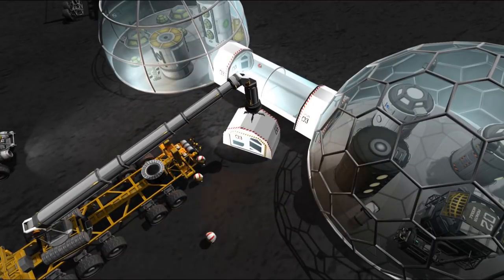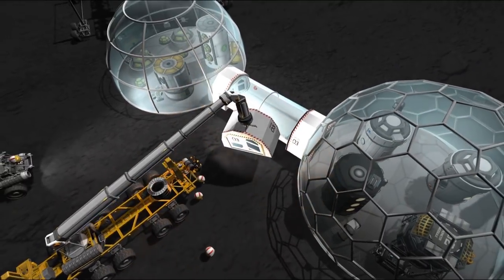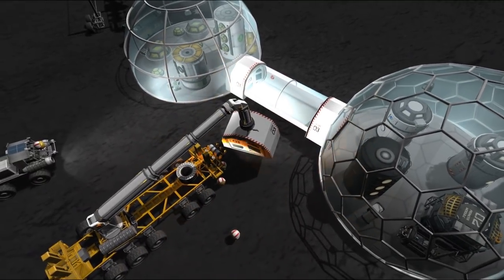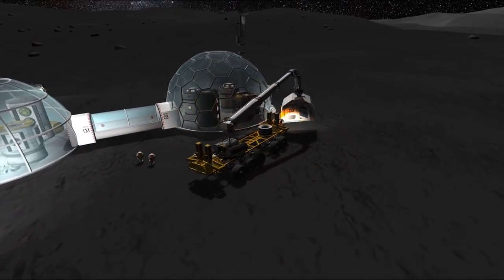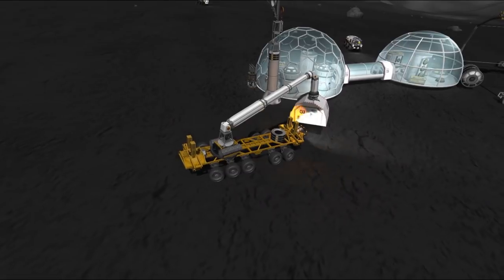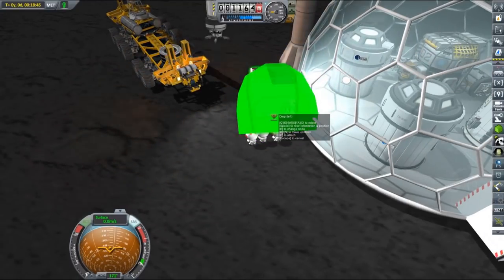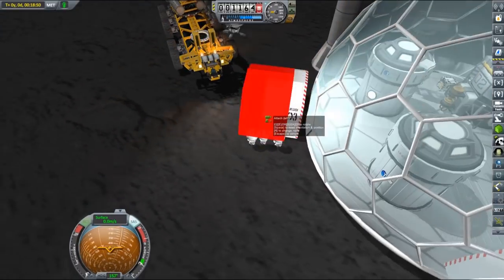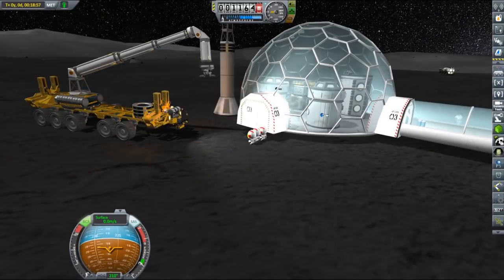Now we need to place the extra airlock as there is currently no way to leave or enter our base. I guess Jeb doesn't mind since he can stay inside for about 36 years with the current supplies level, but it would be great to be able to get in or out. So I used our crane to move the remaining airlock to the other side and with the help of three strong Kerbals our new base entrance was established. With that done this construction phase of our Mun base was officially complete.